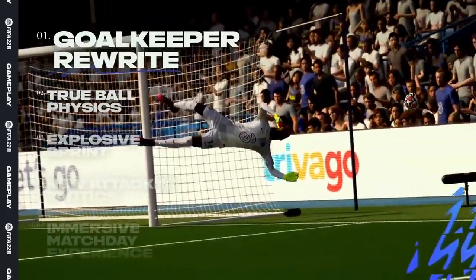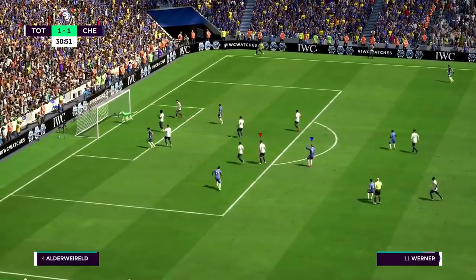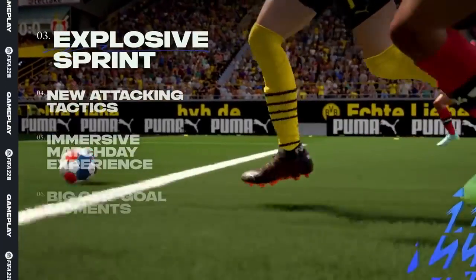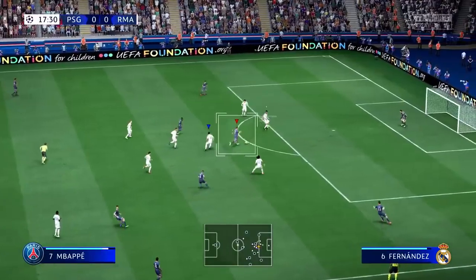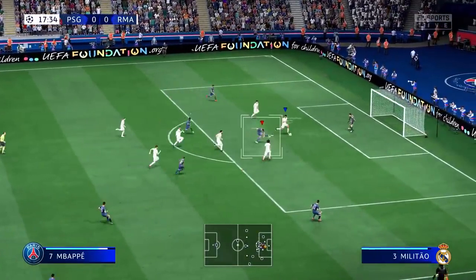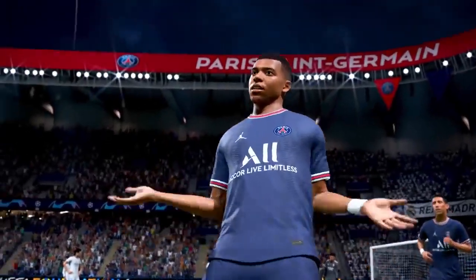New personality types replicate different goalkeeper styles more accurately, from sweepers to pure shot-stoppers. At the other end of the pitch, Explosive Sprint allows attackers to lure a defender close before accelerating away with a sharp burst of pace. It allows for more dynamic one-on-one encounters, though hopefully it isn't as overpowered as FIFA 21's bridge skill ability.